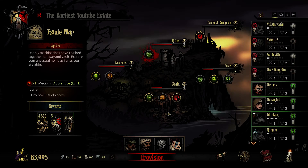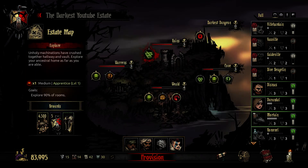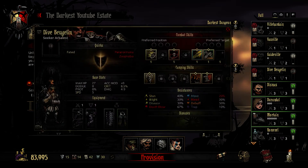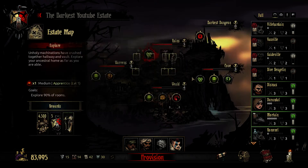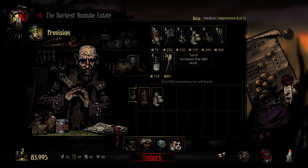Hey guys, Moose here. We are back with another episode of Darkest Dungeon, and we are going into the ruins on a medium apprentice level exploration mission with a Hellion, Donnyonder — I haven't seen one of those in a while — a cultist, and finally a fucking Arbalest! Gone the whole way without getting one but now we got two. There are three to pick from; I just picked up two.